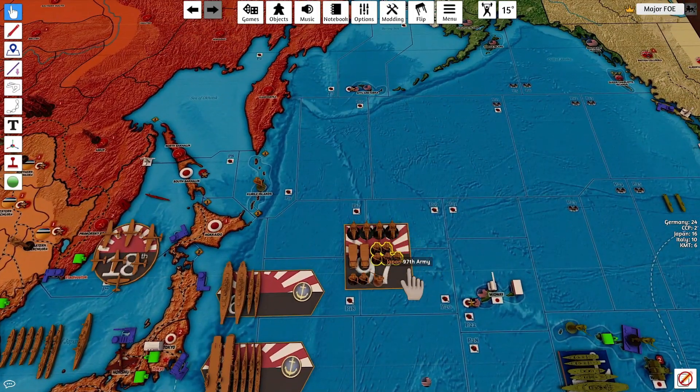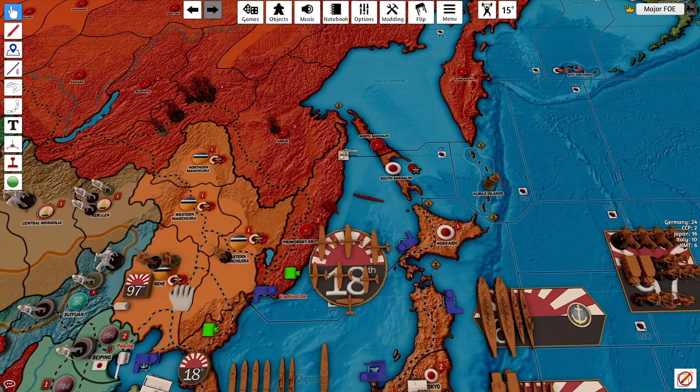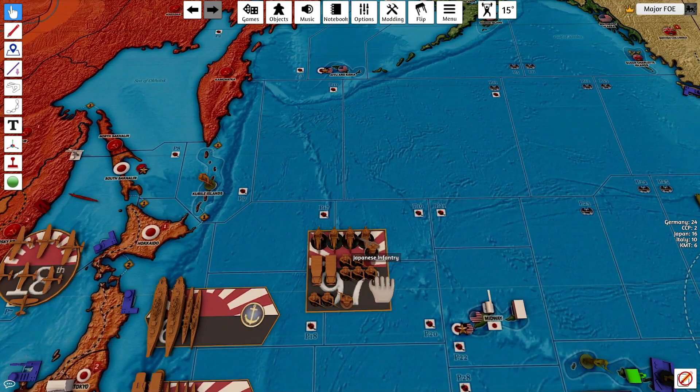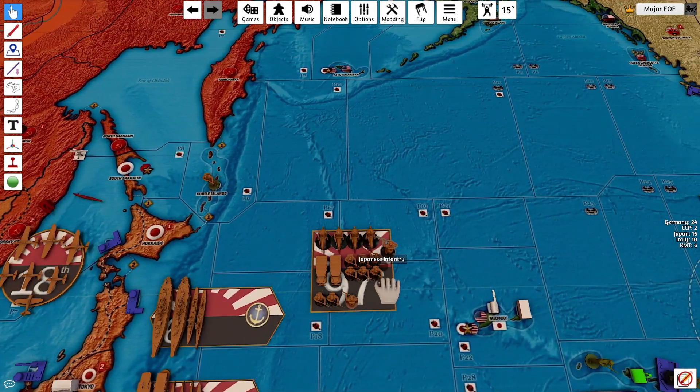I'll do a unit recap at the end just to make it a little cleaner. Northern Manchuria is going to rail an infantry down to Rihi, and an infantry from Western Manchuria is going to walk over into Rihi.